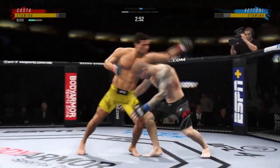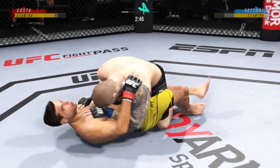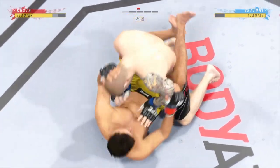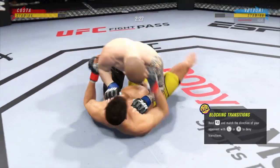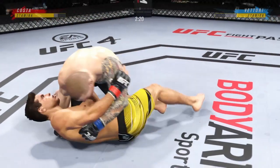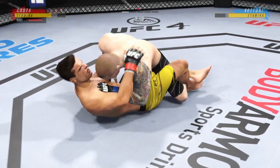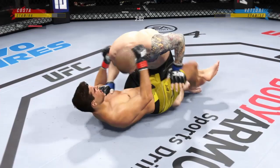Nice job there defensively. Nicely done as he gets the double leg takedown. Nice job using his strength there to posture up. He's gonna start looking to land big shots from the top. Bottom fighter maybe looking to hip escape. Both fighters are pretty comfortable on the ground, but you gotta be careful hanging out here for too long. Costa lands a strike from the bottom. Nice work there by Costa.